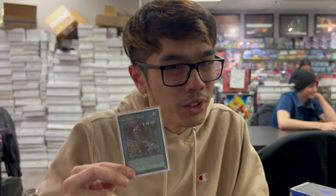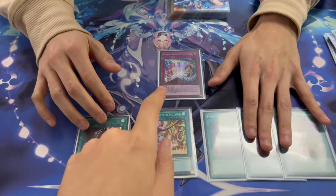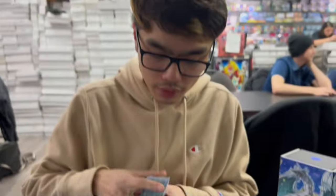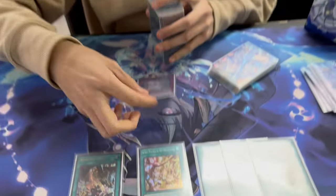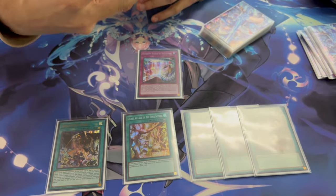Advanced Dark makes everything Dark, so it makes you more vulnerable if you end on it. The other nice thing is: if you do draw Salvation in hand, you can pitch it with King Sarcophagus or Diamond Dire Wolf — set it, Diamond Dire Wolf detaches to pop it, it goes to the graveyard for free, plus two, not an issue.